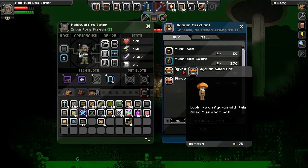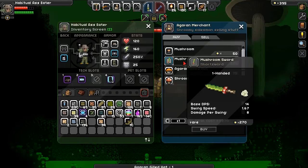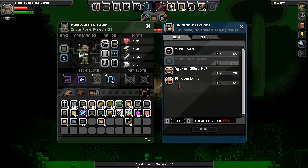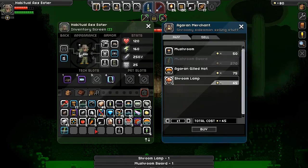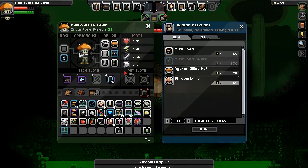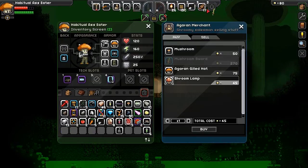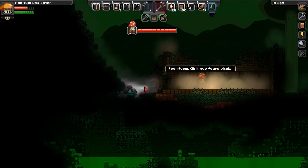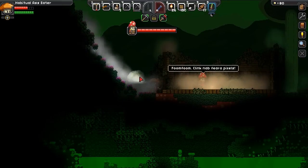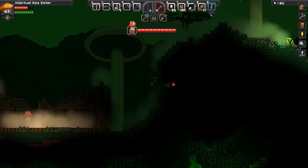This boy's pimpin - look at this guild hat, I'll take one of those. Mushroom sword, doesn't look strong but I'll take one. Shroom lamp, I'll take one of those too. We gotta put on the new hat and get the sword out. Let's put the sword in - oh boy, we can't even see through the clouds. We look like one of the natives here!